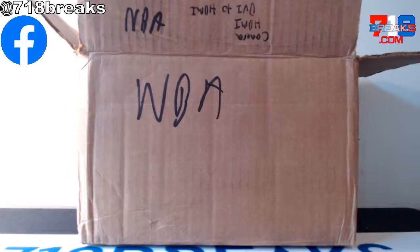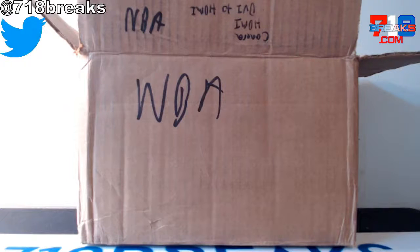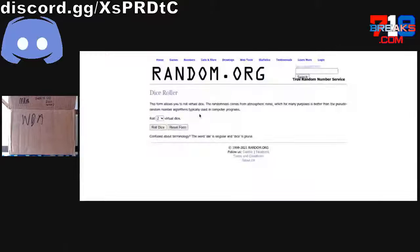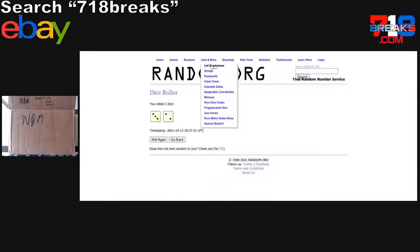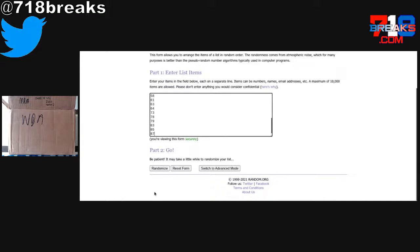We have one lucky NBA envelope being ripped for you, and I will take you on a journey to random.org right now to see which envelope we will be drawn. Let's roll some dice — see how many times we're going to random our list. Five times on the random, and I will plug in all the envelopes we have left from 2 to 87. Those are all the envelopes left, and whichever one is up top on five, that will be your envelope. Good luck, Louie.